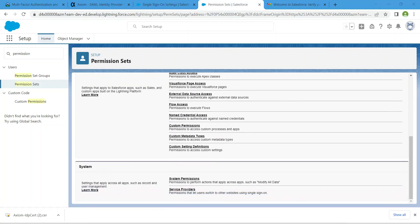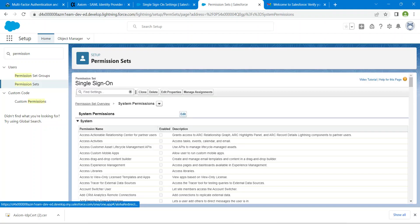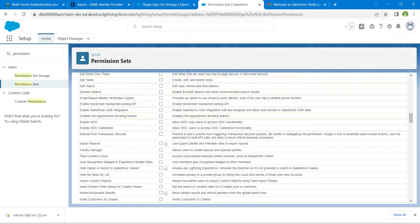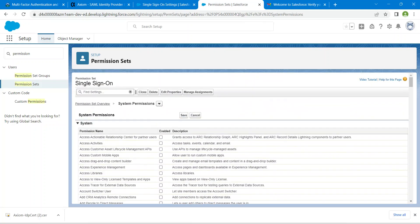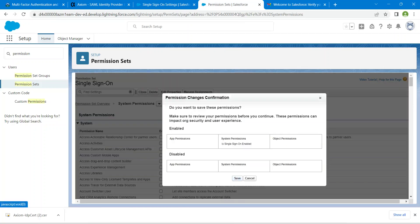Scroll down and click on System Permissions, then click Edit. We are going to check the checkbox for Single Sign-On Enable. Check it, scroll up, and click Save. Click Save again to confirm.